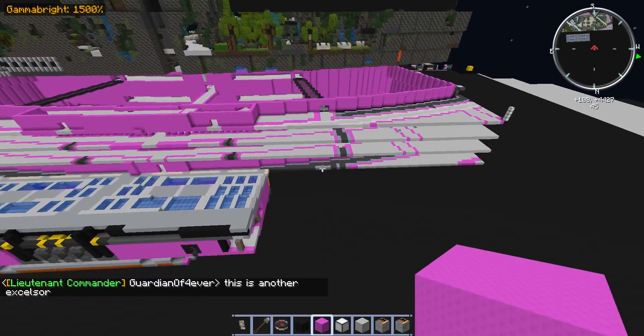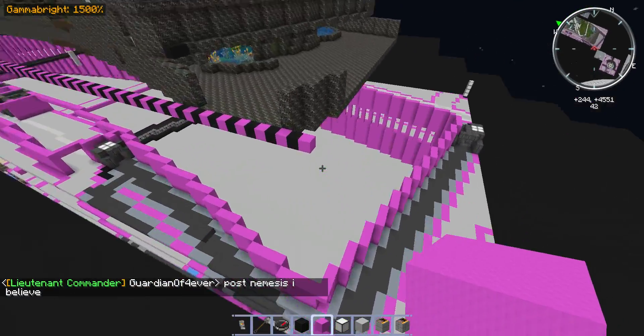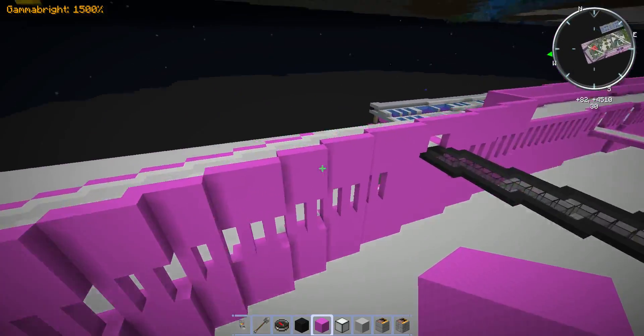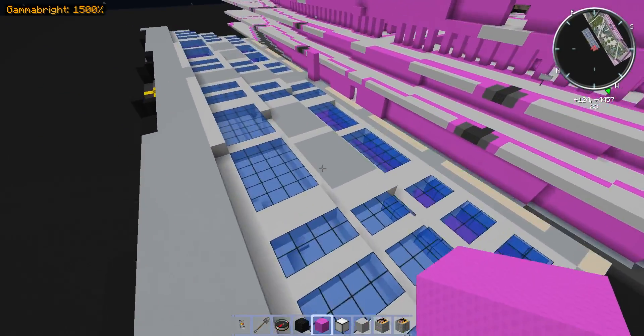I've pulled out the Grotto and the Arboretum from the Enterprise D, and I challenge you guys to build them out. Go to town on it. See how well you guys can do in building out the new Grotto for the Enterprise D, as well as the Arboretum. I'm currently working on the deck that is the Arboretum deck, so this is a priority area — the Arboretum.